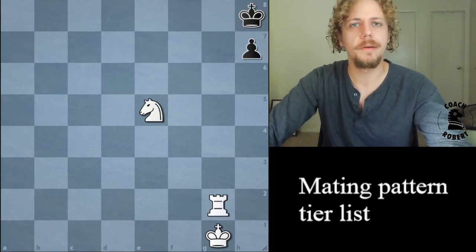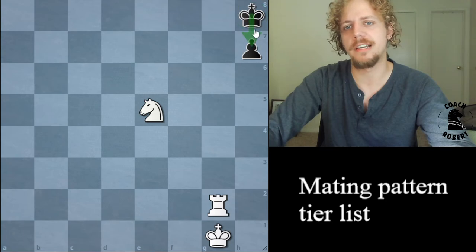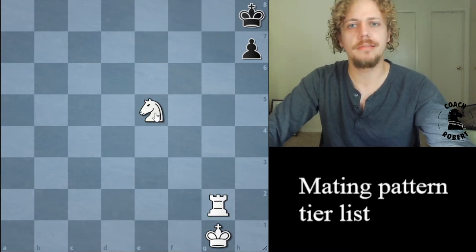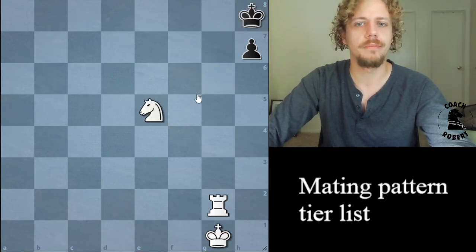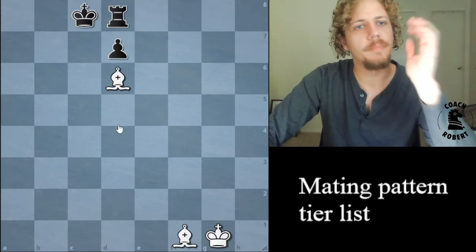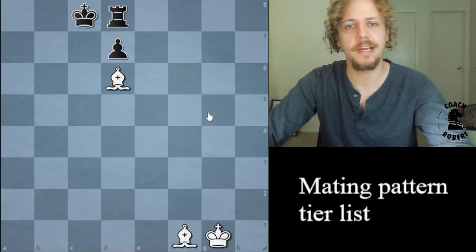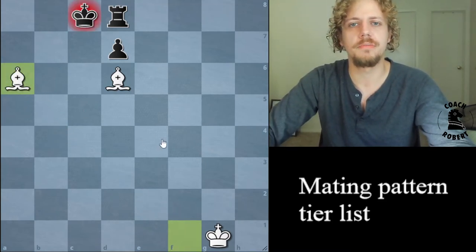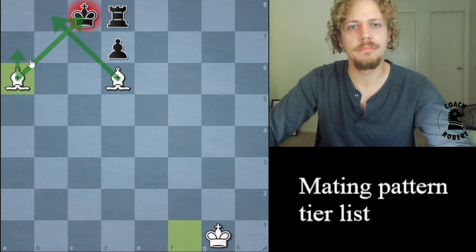The Corner Mate is very similar but sort of the opposite execution. It depends on there being a piece controlling the square in front of the king or a piece blocking — in this case a pawn is blocking. The rook is cutting off the king, so you give a check here. You have to give it here carefully, because going elsewhere lets them take you or run away. Next is Bowden's Mate, in tier three because it's relatively uncommon — it usually happens after you sacrifice your queen and you need two bishops. Bowden's Mate has a distinctive crisscross pattern.